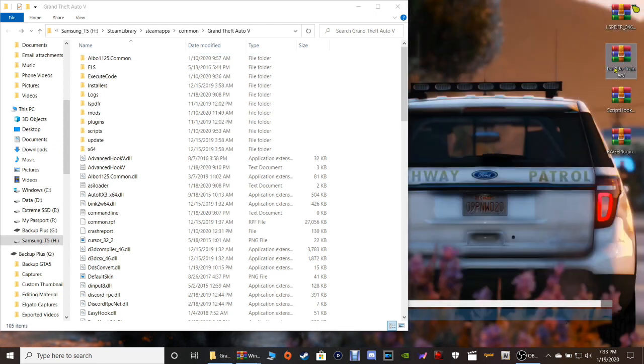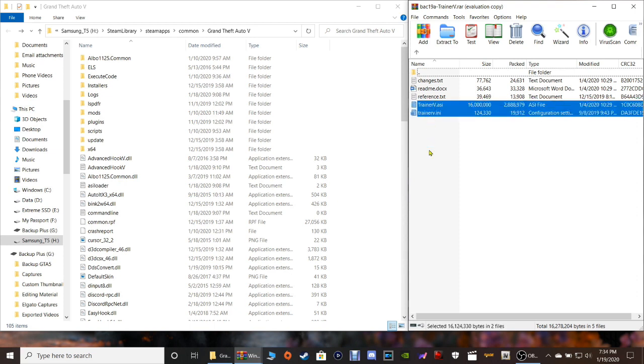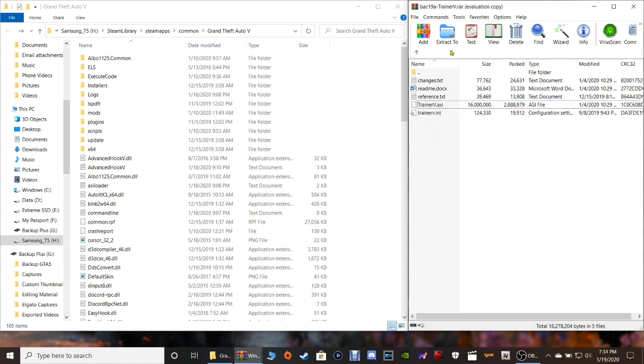Go to the next one - Simple Trainer. Pull that up. The only files you need in here are gonna be these bottom two. Highlight those, grab them to your main directory and drop them just like that. That's all you got to do. Close out of that.